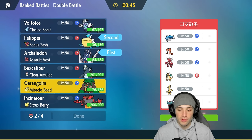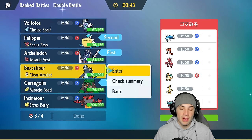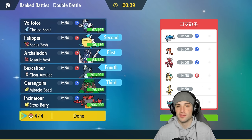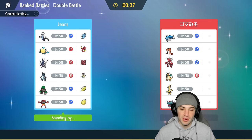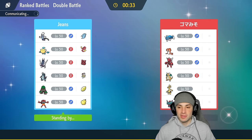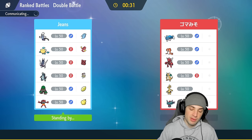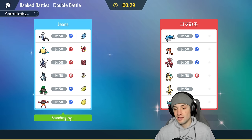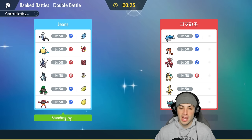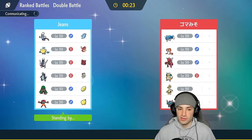I really like Baxcalibur here in the back end as well. Priority moves are just massive, especially in doubles. Glaive Rush is a big-time damage move, and Ice Shard can be four times super effective on Dragonite. Flutter Mane isn't that bulky, so if we need a little damage on it we can hit it with that too — it's a good Pokémon all around.